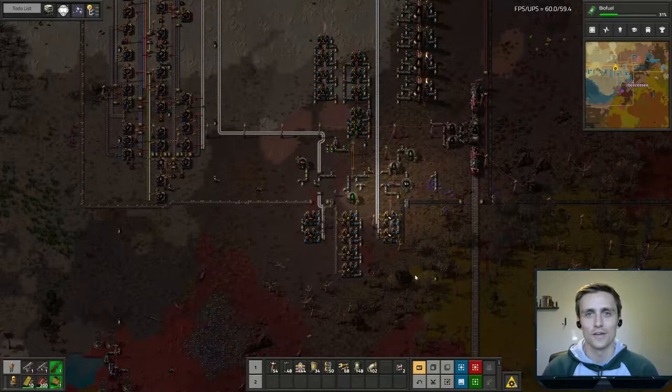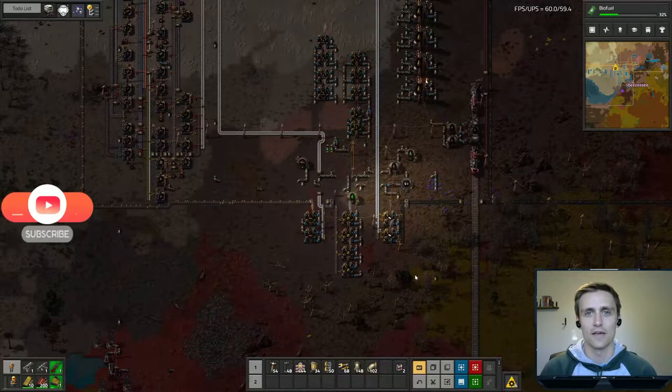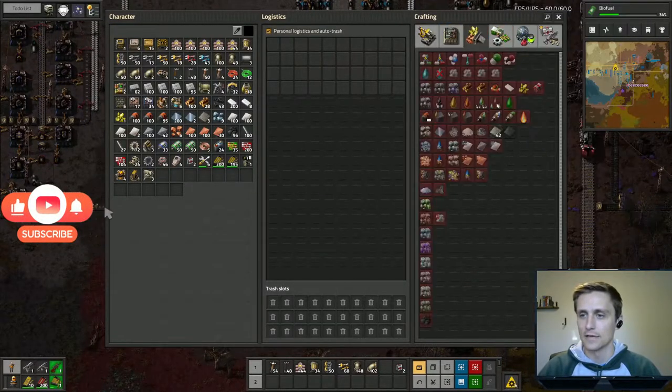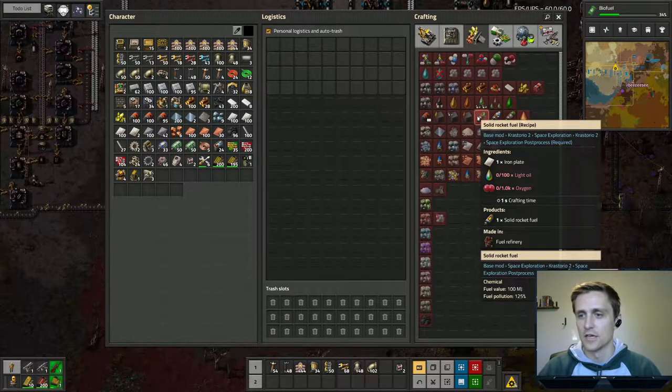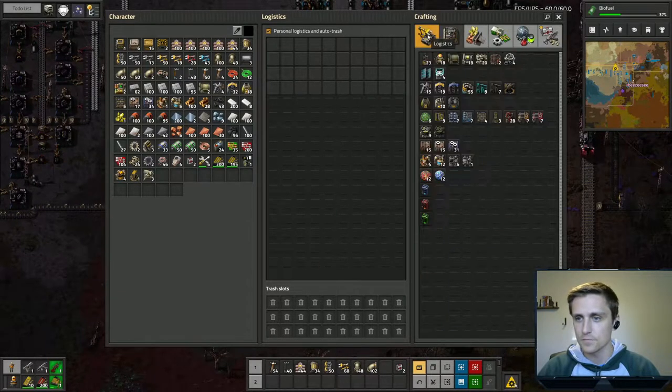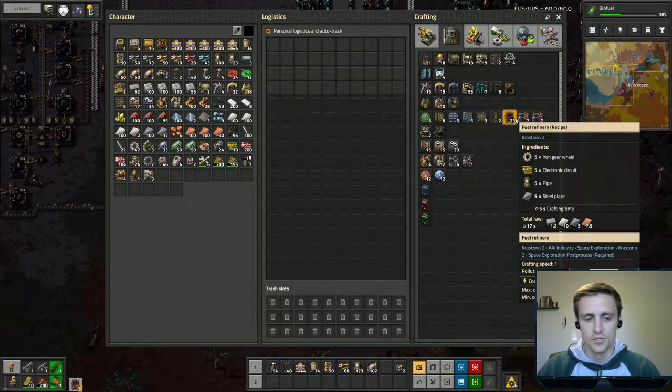Hey guys, hope you're having an awesome day. Today we are going to focus on getting our rocket fuel produced for our rocket. As you can see, it takes one iron plate, 100 light oil, and 1,000 oxygen — quite a lot of oxygen.